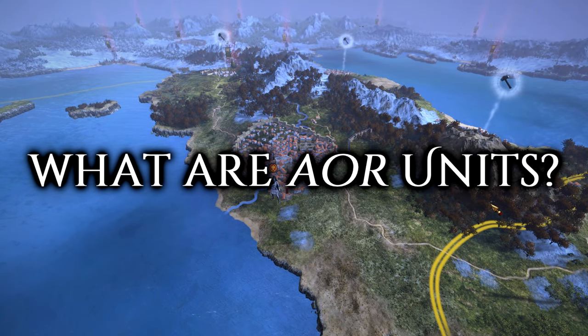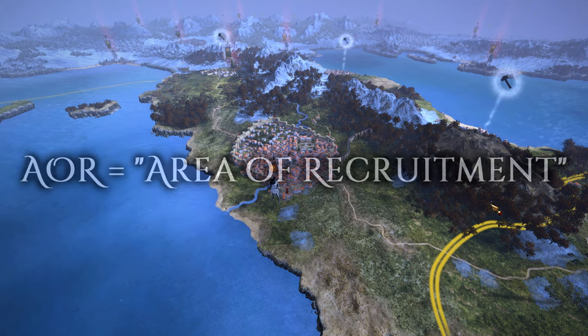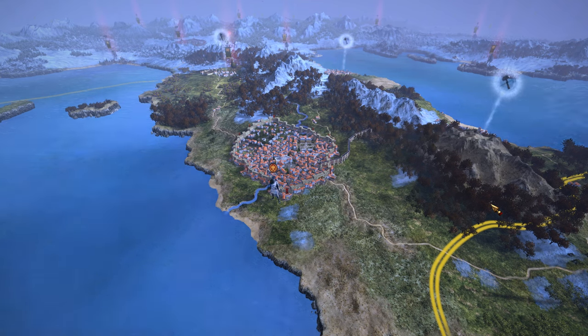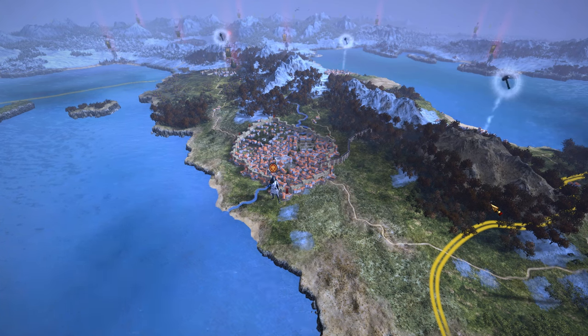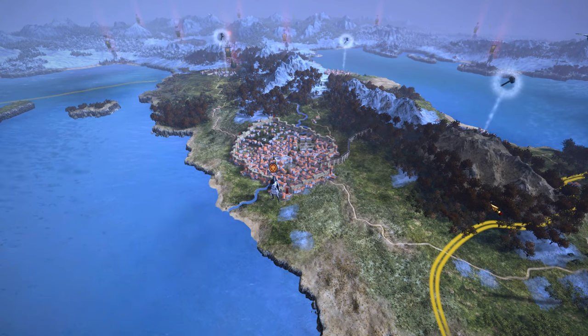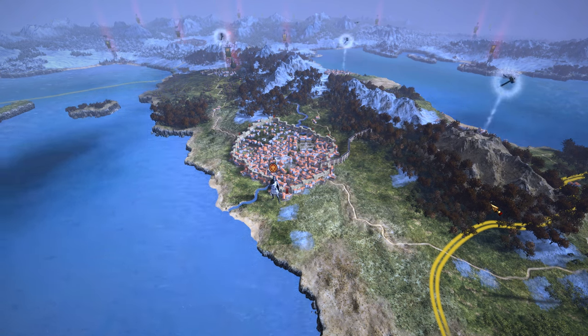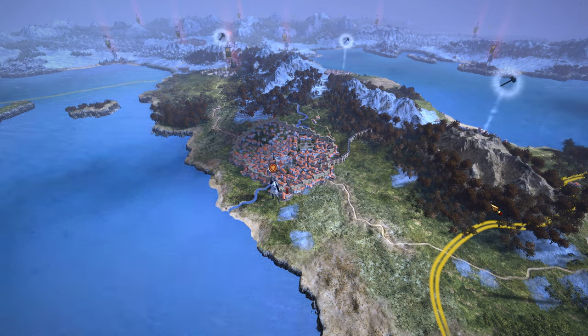So first off, what are AOR units? They are Area of Recruitment units. These units belong to a geographical area where they would typically be found in real life. They're usually localized to a specific city, however sometimes you can find them in more than one city. You can also recruit them anywhere in a province as long as you have at least one city they are found in under your direct control. These are not mercenaries — you must recruit them over turns just like your own faction units. They go into the recruitment queue and cannot be recruited immediately.